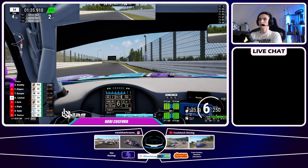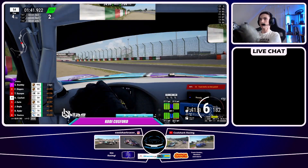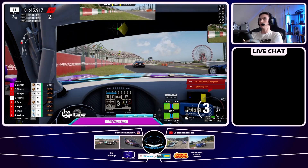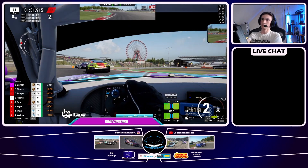Now we come up to 130R, one of the fastest corners of the track, and I get a tiny bit too much oversteer — massive slide. I clip the wall there twice, both on the front and rear, which gives me six seconds of damage, and that ends up costing us about one to two seconds every lap.